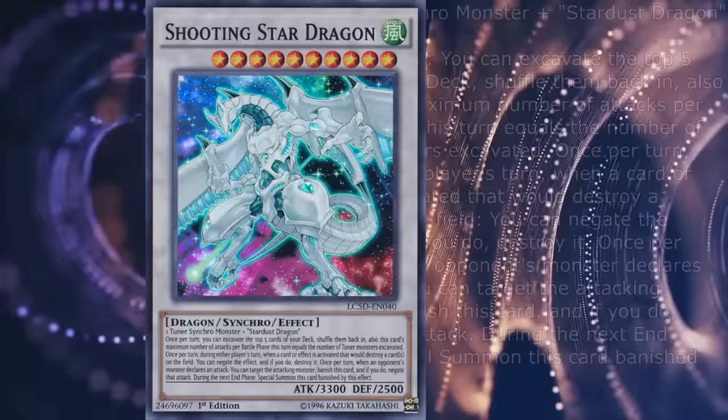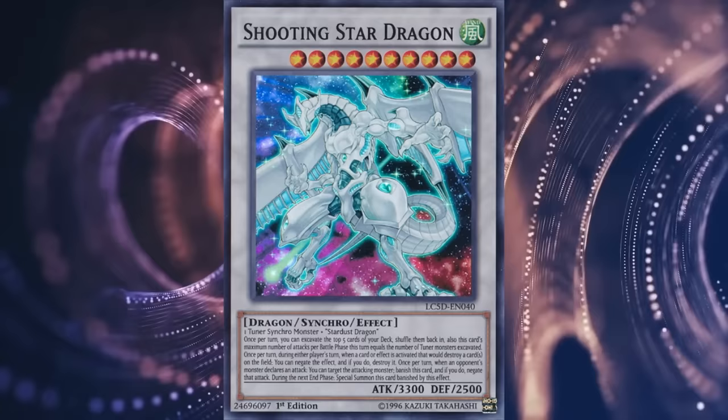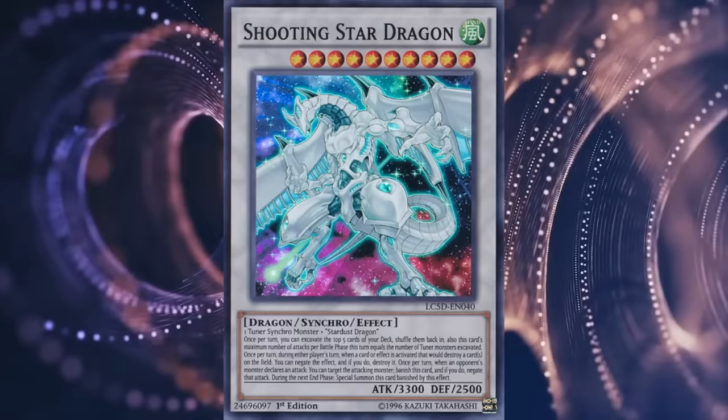As one would expect, it's another straight upgrade to Stardust, offering simpler destruction negation as well as a somewhat unconventional multiple attacking effect which can potentially result in massive damage output, and on top of it all, it offers some battle protection in case the opponent plans on getting rid of it. It's a neat package of effects, with one glaring downside of requiring Stardust Dragon as a specific material plus another synchro tuner. Accel Synchro — the type of synchro monsters that require only synchro monsters as materials — was a brand new concept at the time, and it flew out the door with a pretty impressive monster that actually saw some competitive relevance.